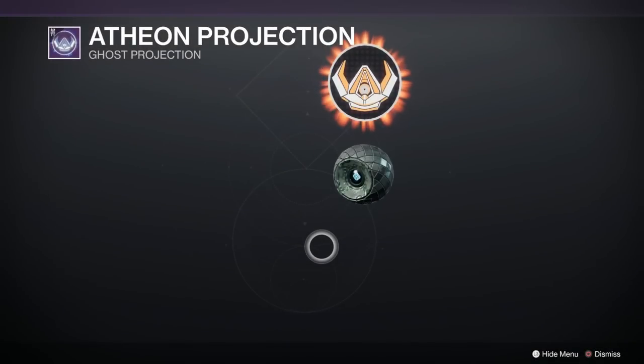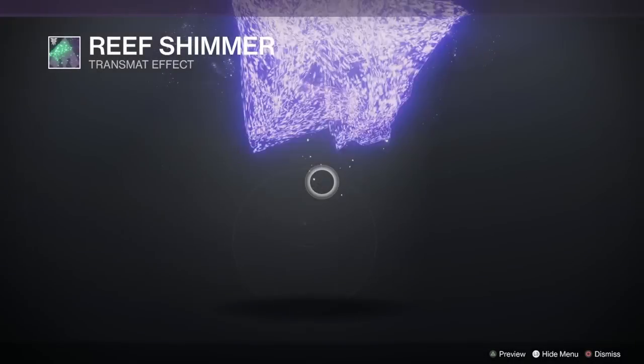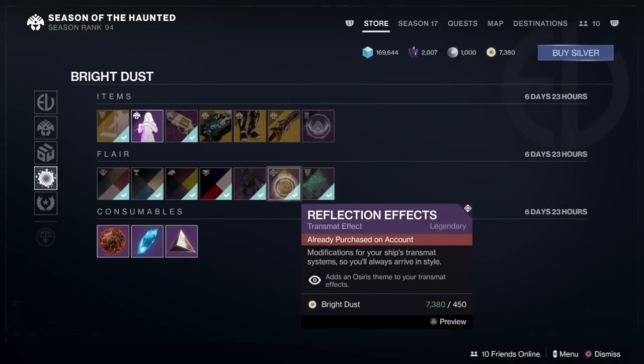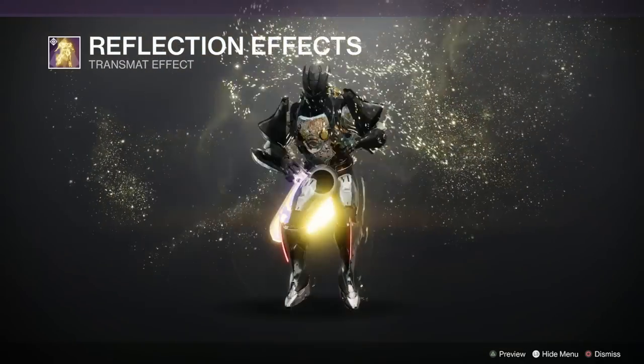I've got the Atheon ghost projection there, which is actually quite good — looks like a ship top down. Then we've got Reef Shimmer — oh I like that, it's already in my collection apparently. Reflection effects, seen this one a good few times — I like that little bit at the end, that's cool. And it's a Hive arrival transmat this time.